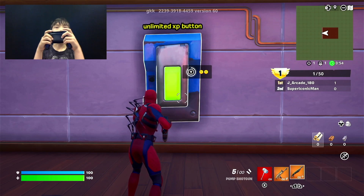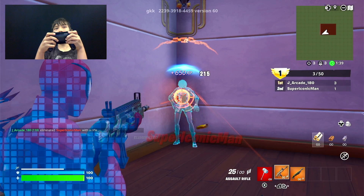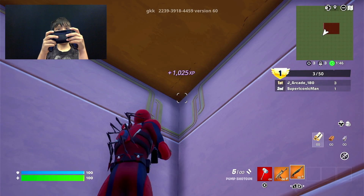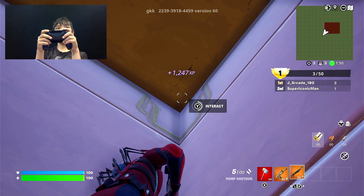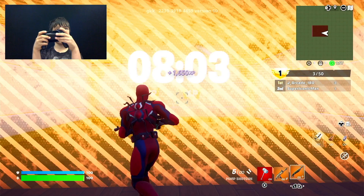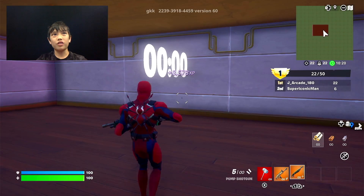If you go here, the button is here. Look to your left and scan that corner — there should be this button. Press it and then you wait 10 minutes, and then there are two overpowered XP ones.